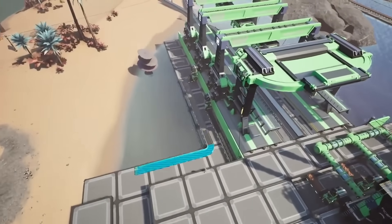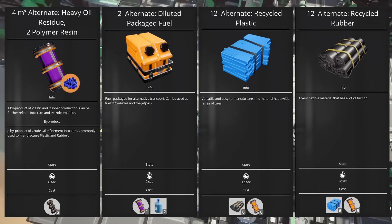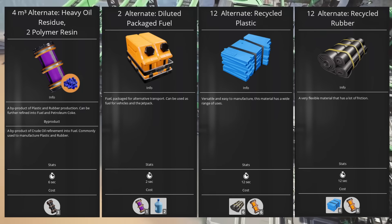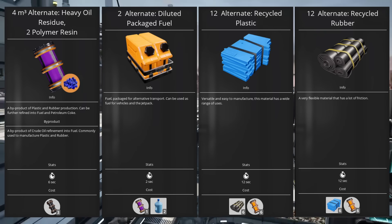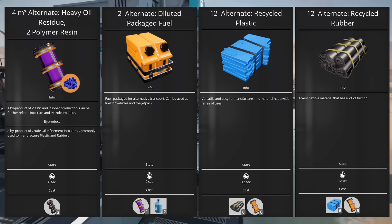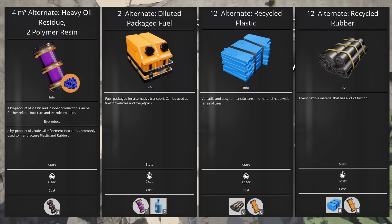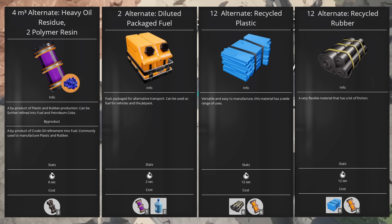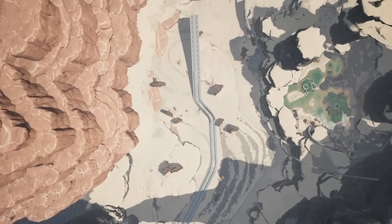Tier five introduces a huge number of new recipes, but the big winner is a combination that starts with the heavy oil residue recipe. You can pair this with diluted fuel — a tier seven recipe — or diluted packaged fuel in tier five, and then recycled rubber and plastic. This combination can increase your oil refinement yields by over 300% and is a key part of big builds in the mid to late game. The only downside is that you need multiple recipes for them to shine, and since there are so many other recipes unlocked here you'll need a ton of hard drives to make sure you get them all.